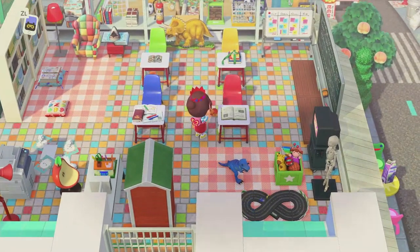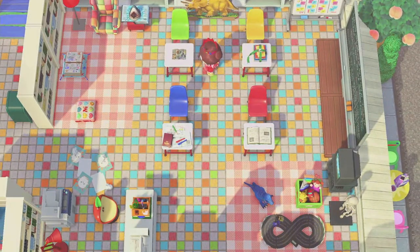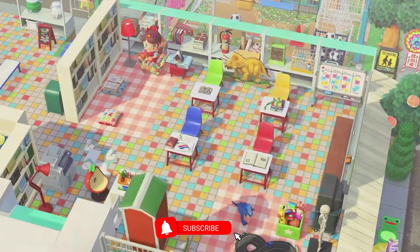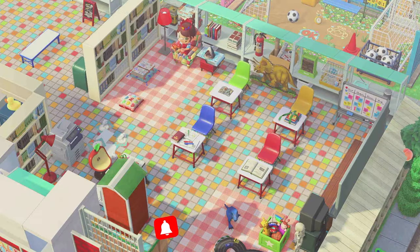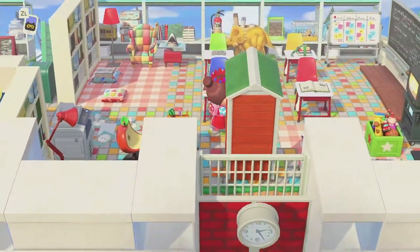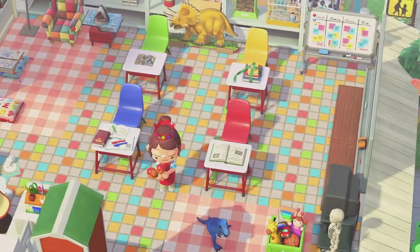This very cute and colorful classroom. I love the little area on the blanket over here — just like in school. You could go sit on the blanket or the comfy chair and read some books. And then we have the teacher's desk on the bottom left. So much detail has gone into this — it had to have taken literally forever. We have the retro TV stand going on, just like I remember school.